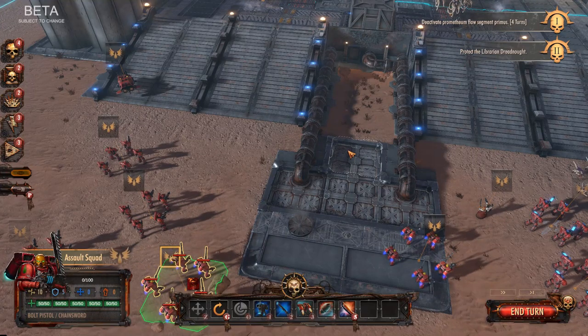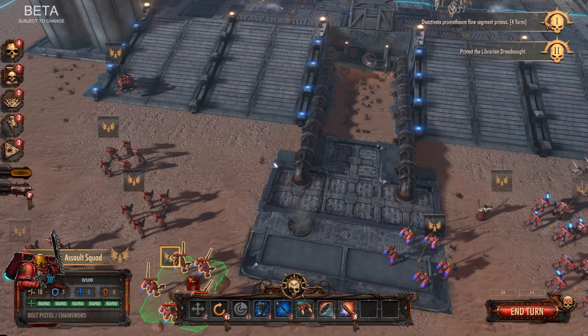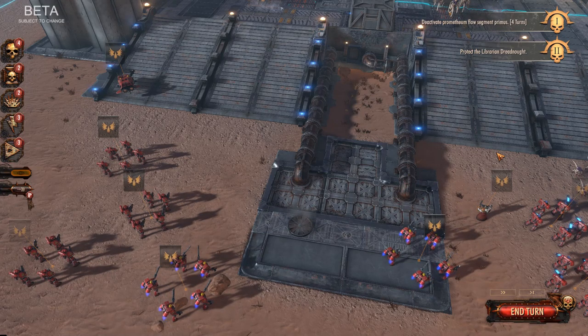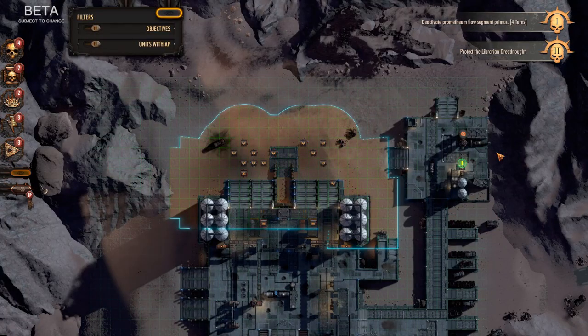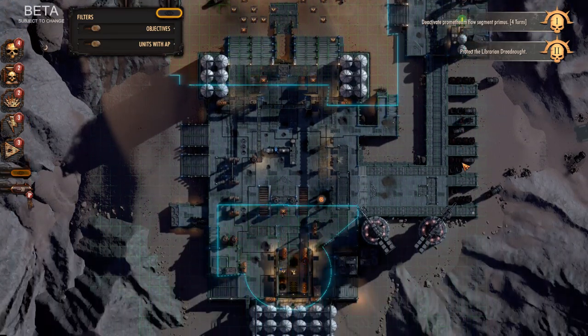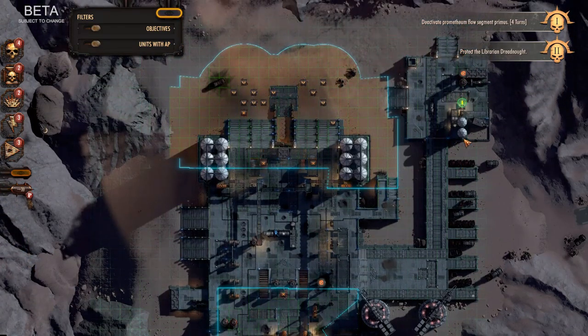We do have an objective: deactivate the Promethean Flow Primus in four turns, and protect the Librarian Dreadnought. You can go into Map Mode by pressing M — you can see the main objective marker. WASD also scrolls through the map. You can toggle which units have AP and toggle the objectives on and off.